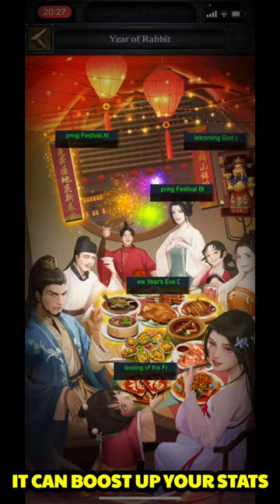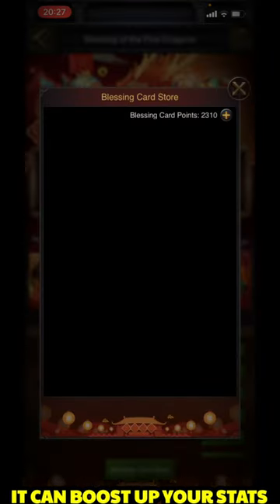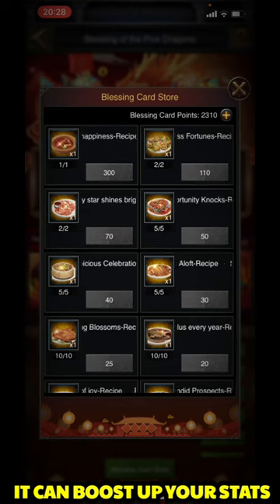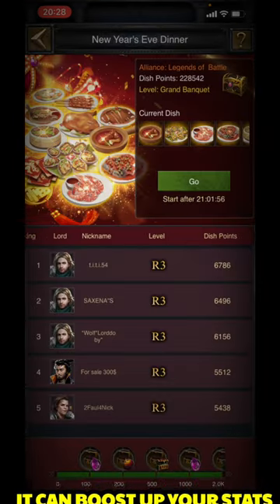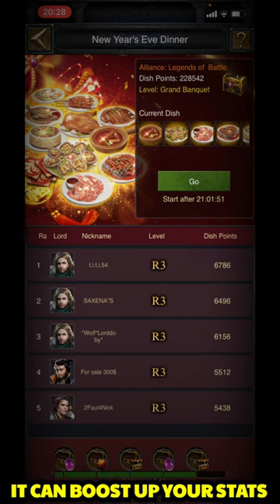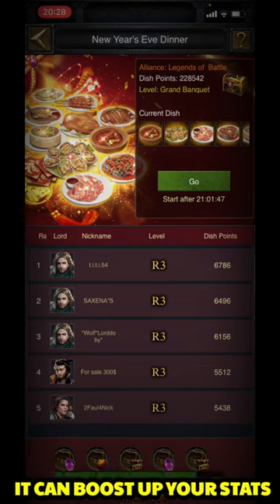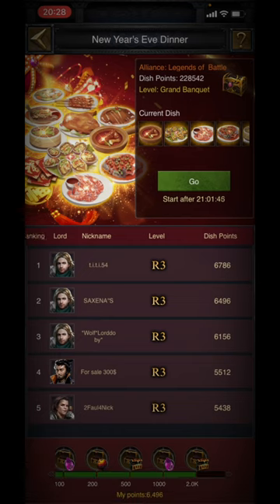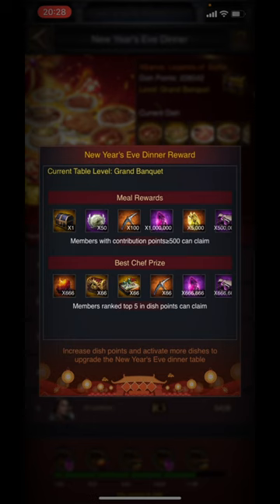Apart from this, two events are currently going on. One is the Blessings of Five Dragon, where you can claim ingredients to gain ranking points for the New Year's Eve event. The same trick I told you in my previous video is working absolutely fine — I'm currently holding second position very easily. The reward for second position is really interesting and useful.